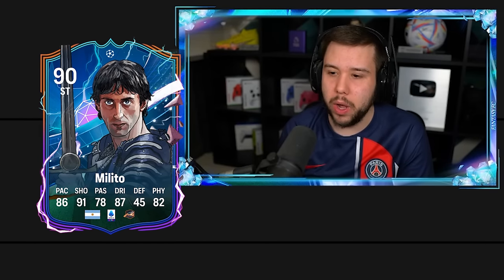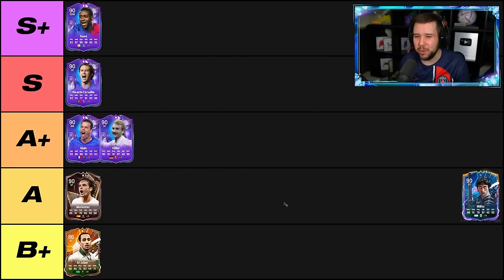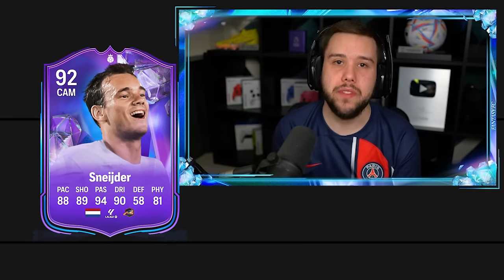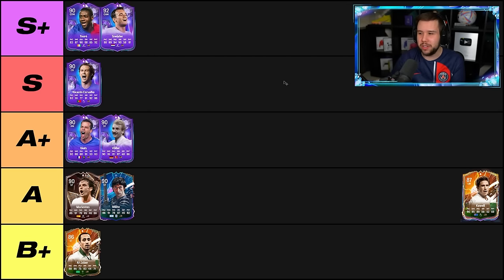Milito — good shooting as well, not bad heading ability. Dribbling wise, not great on the ball. I'm also going to put him in the same tier as Morientes — the A tier. I feel like these two are on a very similar level, definitely not on that Vola level. Wesley Schneider — five-star skill moves, five-star weak foot. As an attacking center mid, the guy is simply incredible. Wesley Schneider all the way into the S plus tier.